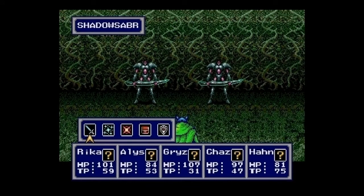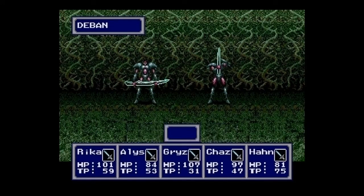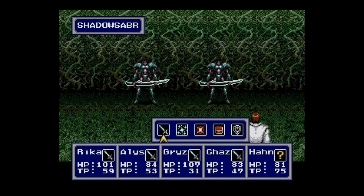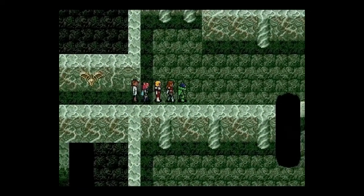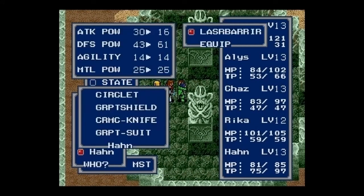Another battle — more Shadow Sabers. Show of hands in the comments: have you played this game before, and if so, was it on a real Sega Genesis? Good luck, because this game was expensive back in the day. Or was it through one of the Sega collections? For me, I started playing around 2009 or 2010. Oh — Elise just learned the death spell: she uses her boomerangs to instantly kill a creature.